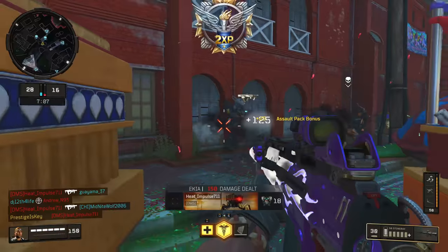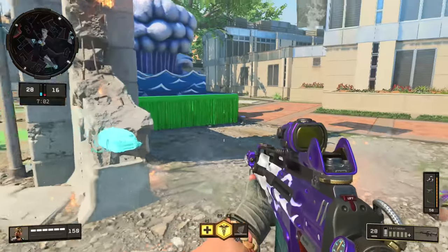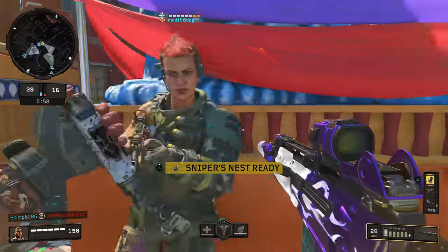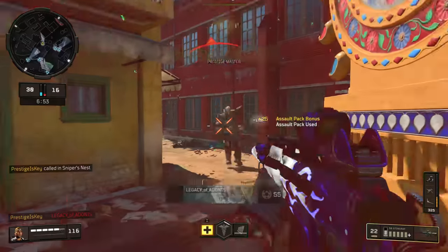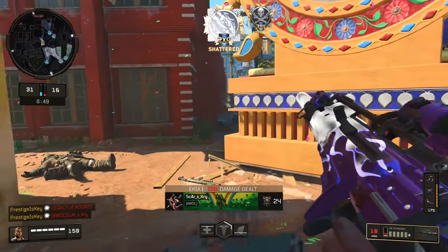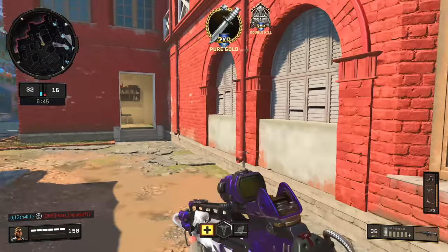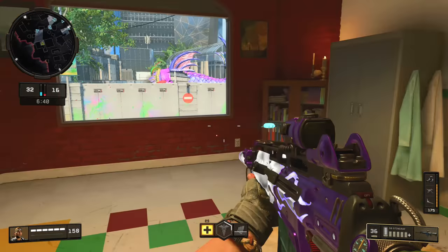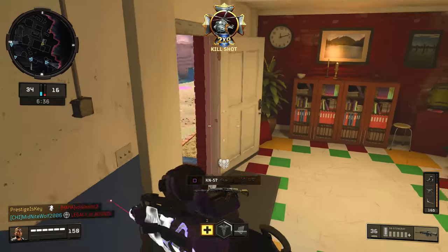The suppressor is just there to keep me off the radar. It doesn't actually change the damage profile, and it says it changes range, but I don't really notice it because I still use the long barrel. Now you might be thinking, well that would just offset it, but the long barrel has an added benefit for this specific weapon — it allows your projectiles to leave the barrel faster, meaning they'll make it to your target faster. Without it, you're going to be leading a lot farther than you normally would, and with it, it makes it feel more like a normal bullet pattern that you're used to.